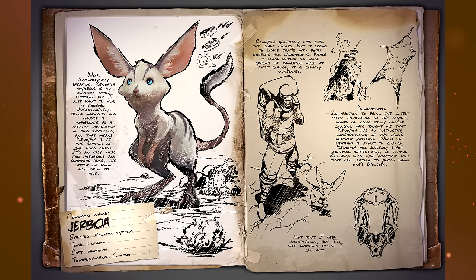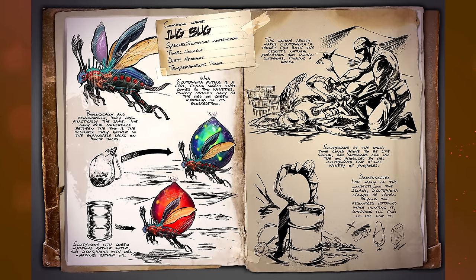While it looks similar to some species of kangaroo at first glance, it's clearly unrelated. As for domestication — in addition to being the cutest little companion in the desert, close study has taught me that it has an instinctive understanding of the land's weather patterns. When the weather is about to change, it will start behaving differently, giving you a heads-up. A little guy — good for early on, good for getting food or hide, and it'll warn you when the weather's going to change.